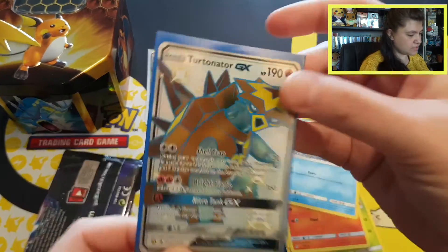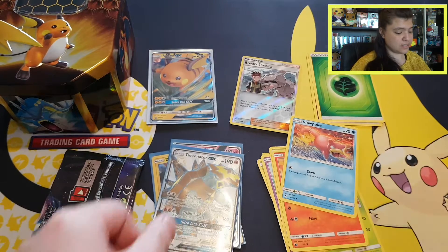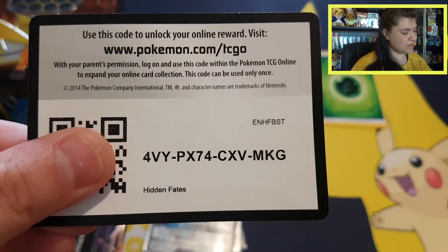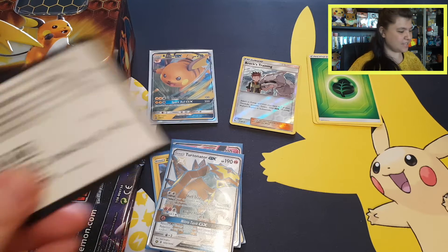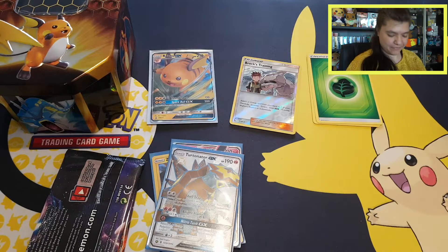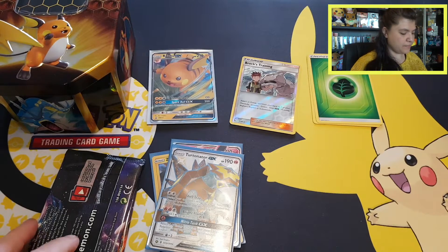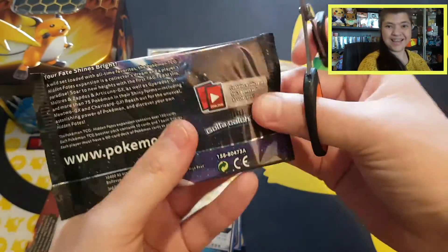I'm very happy with the Turtonator — it looks awesome. I haven't really played a lot with Turtonator in the video games because I wasn't a big fan of Sun and Moon, though I do like the Pokemon in it. I'm sleeving up both the Turtonator GX and the Wigglytuff GX. Giving away a Hidden Fates code card, an X and Y Breakthrough code card for the Turtonator, and a Primal Clash code card for the Wigglytuff. Still two packs to go!